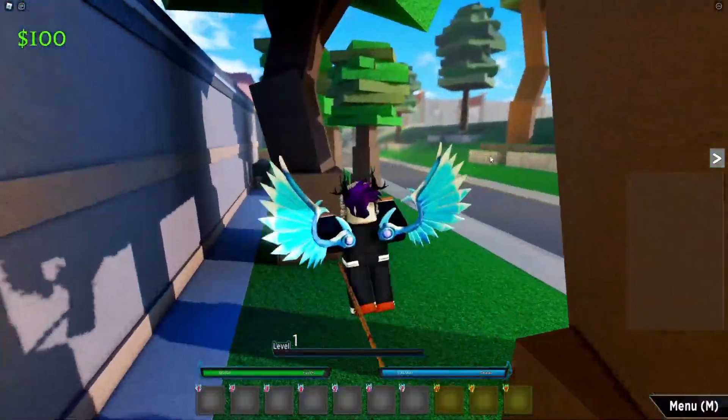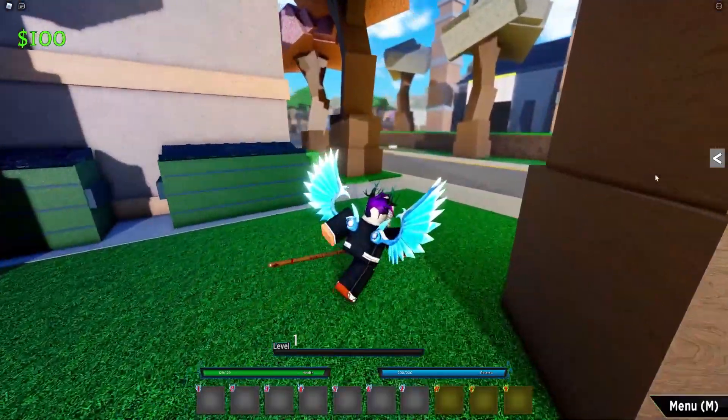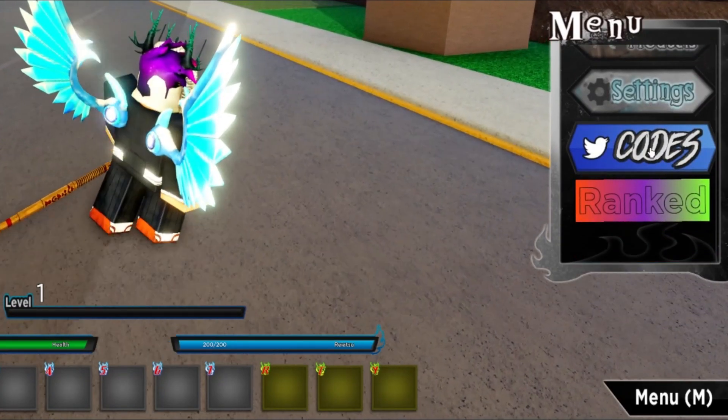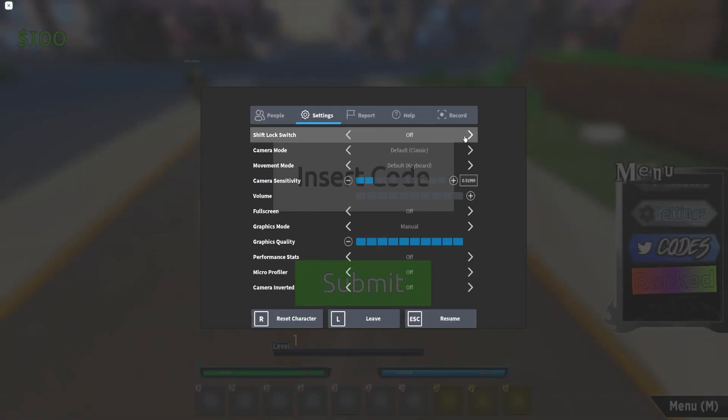Anyway, let's get into the video. In Reaper 2, to claim codes, click on the menu to open it, then scroll down and click on codes. These are in no particular order, so let's just get into it.